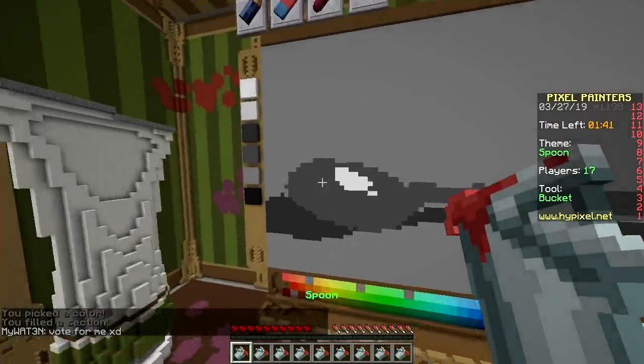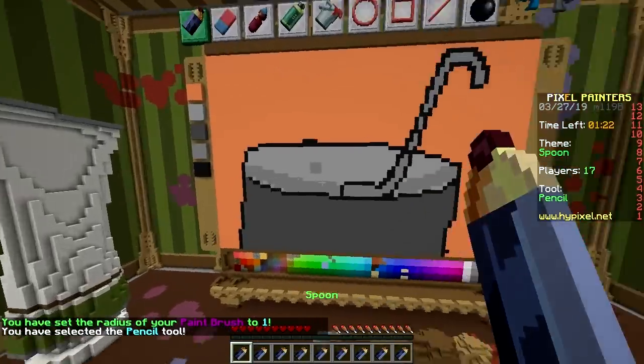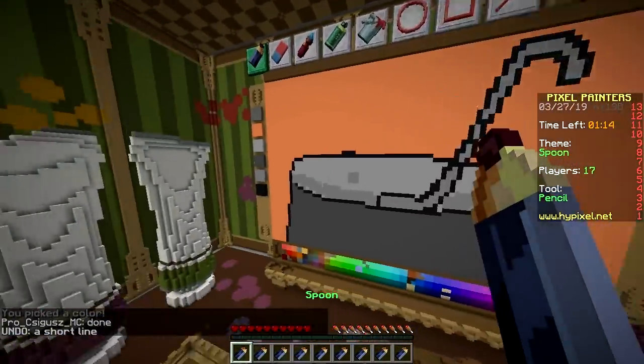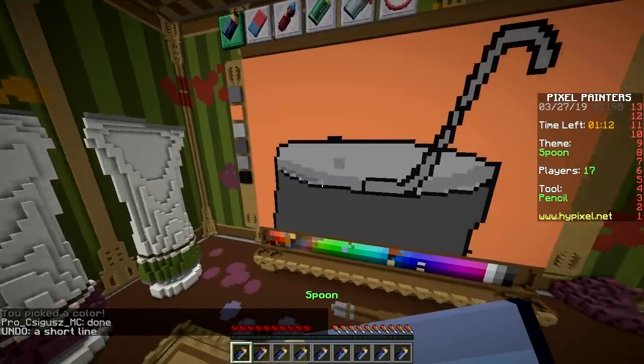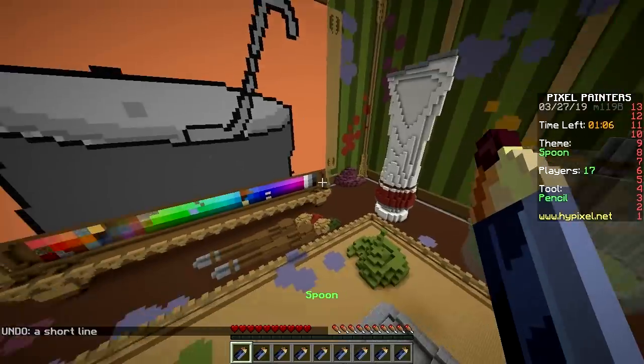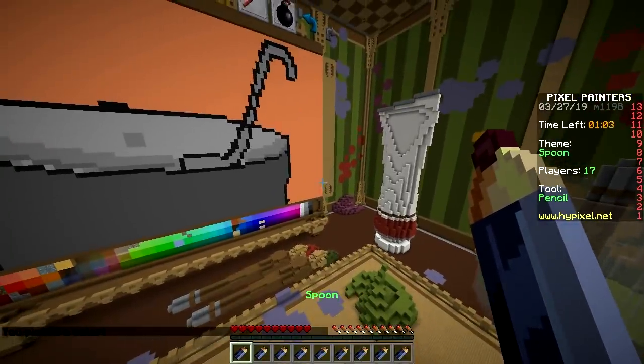That does not look good. I have made a pot — cheating! The theme is spoon and you built a pot. Well, there's a spoon in the pot obviously. I feel like you're gonna win again. It's hella ugly, hella lame. Are you sure about that? Are you very sure?